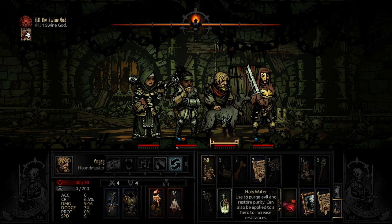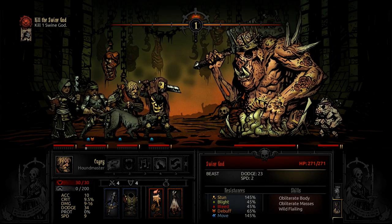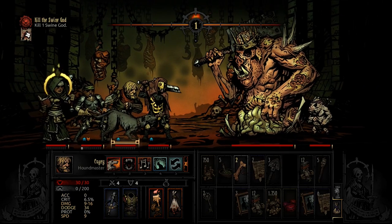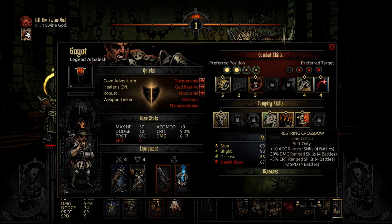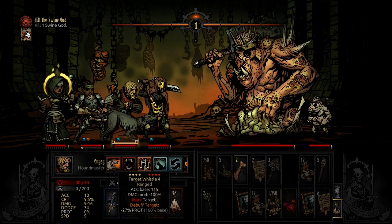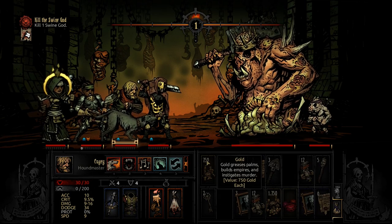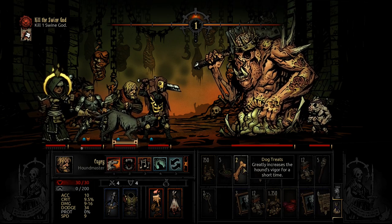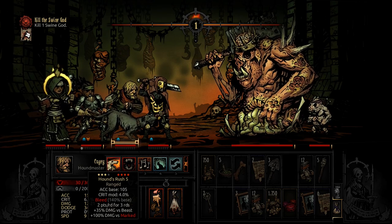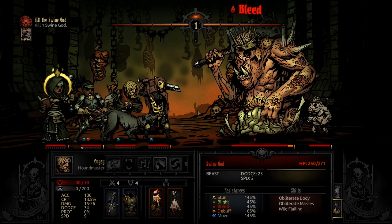Here we are. As always, we will ignore Wilbur and focus on the boss. Our Vestal is stunned. I can actually remove the stun with Running Flare if I want to, but there's no point right now — we are at full health. Do we use Target Whistle? I can do a lot of damage with the Houndmaster. I think I'd rather use the mark with the Arbalest. Okay, dog treats — and we'll use Hound Rush. That's up to 26 damage without the mark. 21 — decent enough.